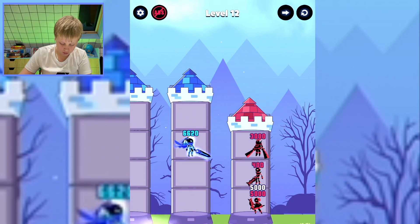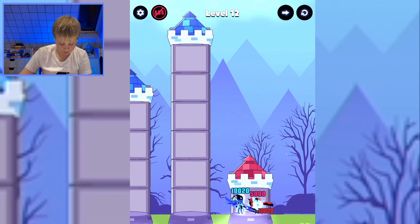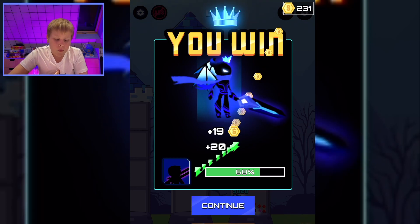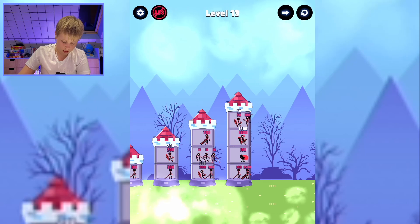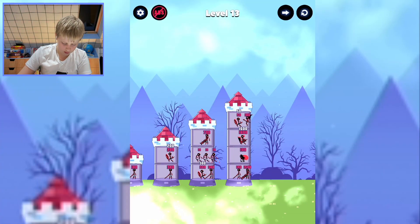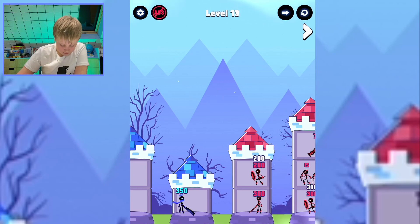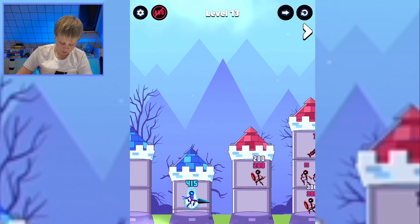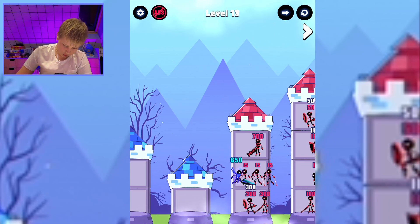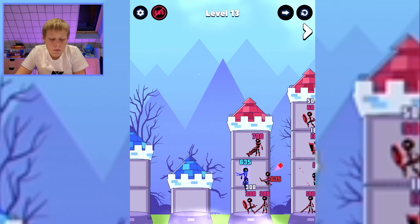Going here, here, here — the other dragon. Now I can get these guys, but to get faster we need this 3k guy. Going down here, here, the other one, the archer. And we have the last guy. Nothing except flaming head, dragon wings, sword, special dash guy.